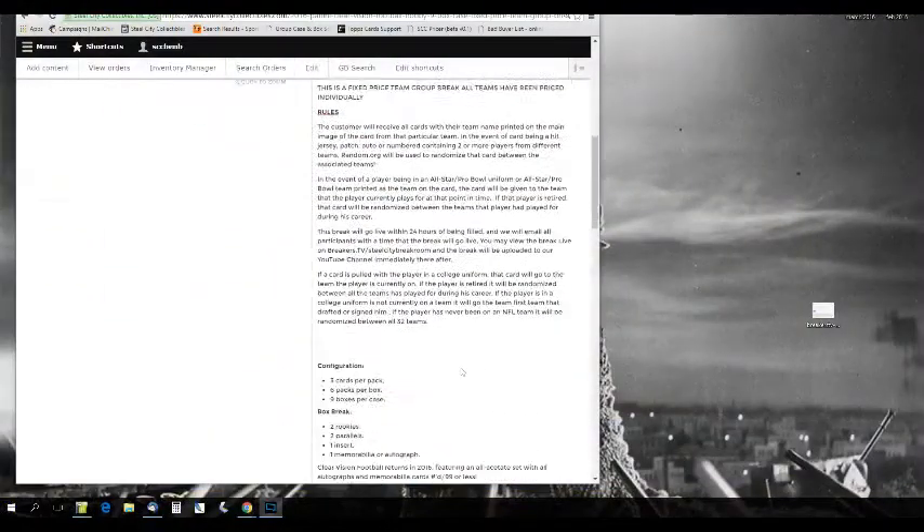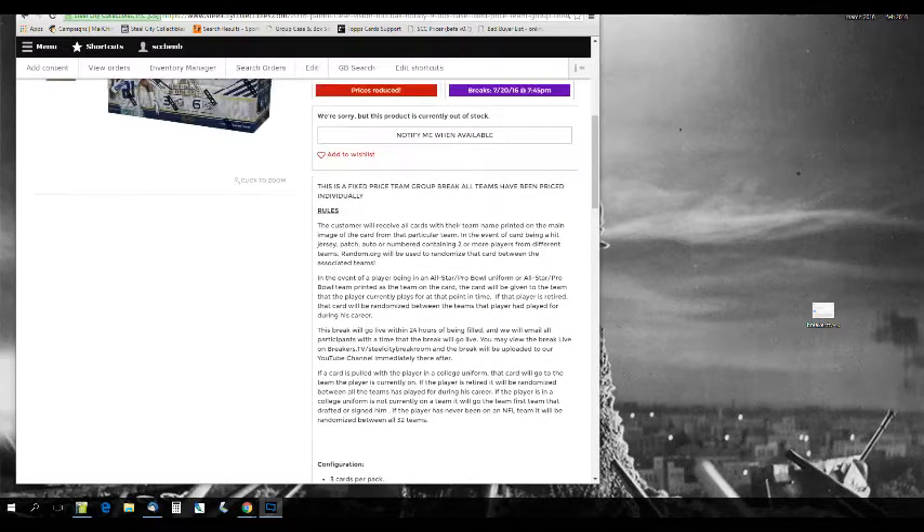Let's go to the rules. This is a fixed price team group break — each team is individually priced. The customer receives all cards with their team name printed on the main image of the card. In the event of a card containing two or more players from different teams, random.org will be used to randomize that card through the associated teams. In the event of a player being in an All-Star or Pro Bowl uniform, that card will be given to the team the player is currently on. If the player is retired in an All-Star or Pro Bowl uniform, that card will be randomized between all the teams he's played for during his career. If the player is pulled in a collegiate uniform, that card goes to the team the player is currently on; if retired, it will be randomized between all teams he's played for.